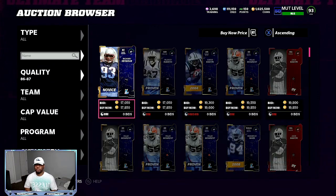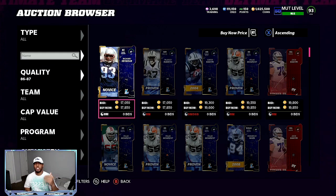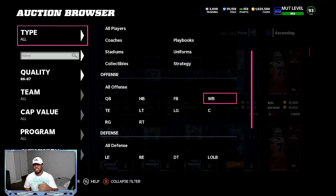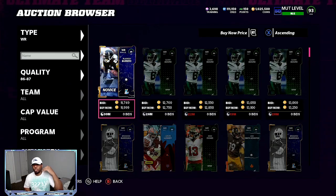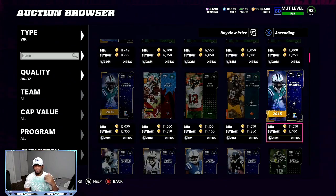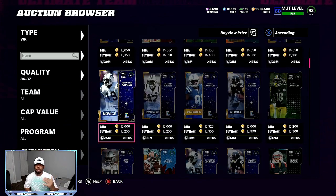As you can see, the 87 overalls are super high right now. So what I like to do is go through positions — I would do wide receivers, I would do defensive tackles, I would do strong safeties — just to see if somebody makes a mistake. You can see right here, we got some 87s for about 15,200.